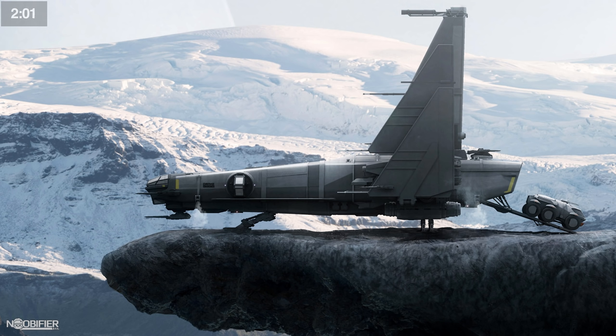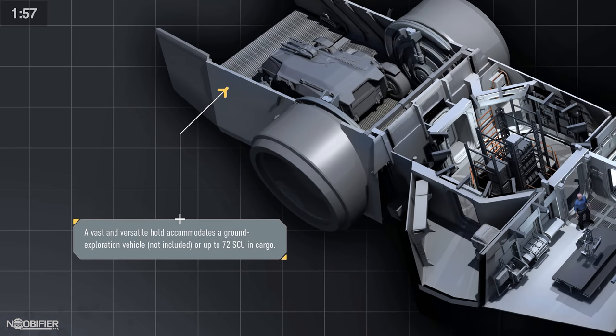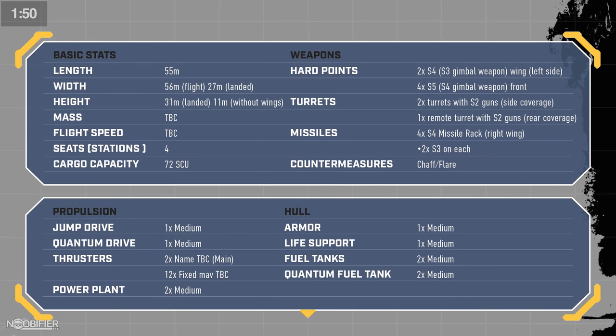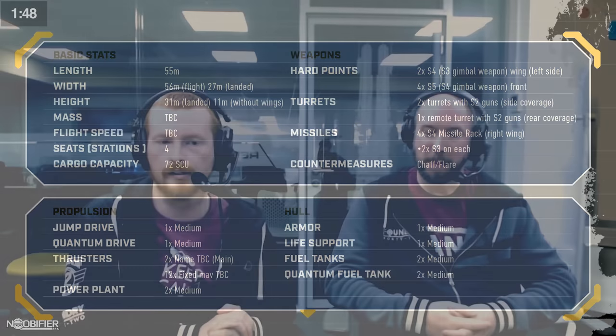It has a unique side turret configuration, individual crew rooms, a galley, and everything that you'd expect on a long-range exploration ship. The rampant cargo area can carry 72 SCU, and that gets eaten up if you decide to carry a vehicle, which is not included. Price-wise, the Corsair seems to sit between the Freelancer Durr and the Connie Aquila, but it's much closer in footprint to the Connie at 55 meters long.